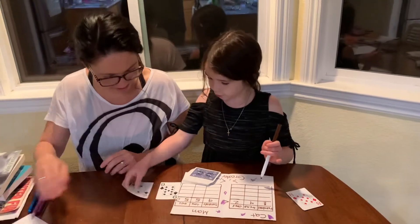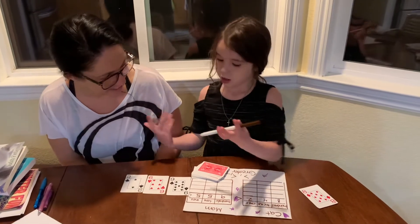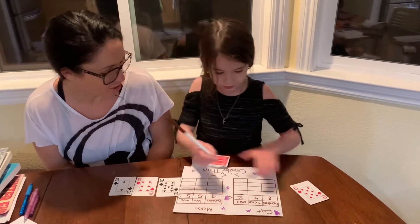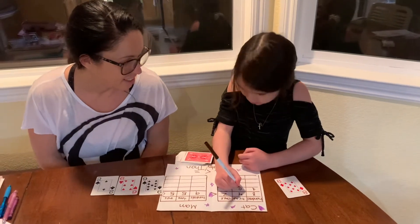I got the lucky number! I'm going to change this around to 962 because I want to make a bigger number. I keep the nine there because that's a really good number — good strategy. That's the highest digit in the deck, so you always want to put that in the hundreds.